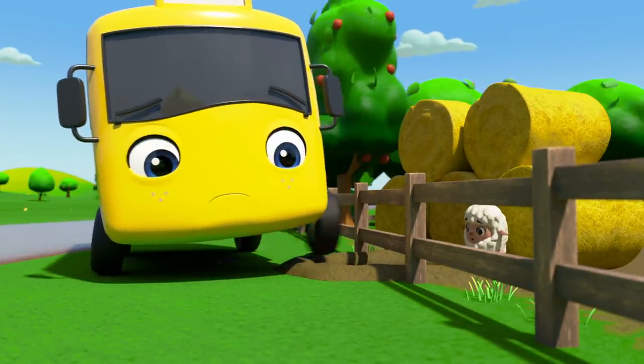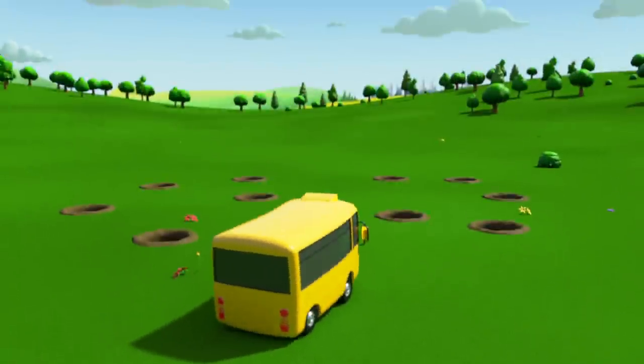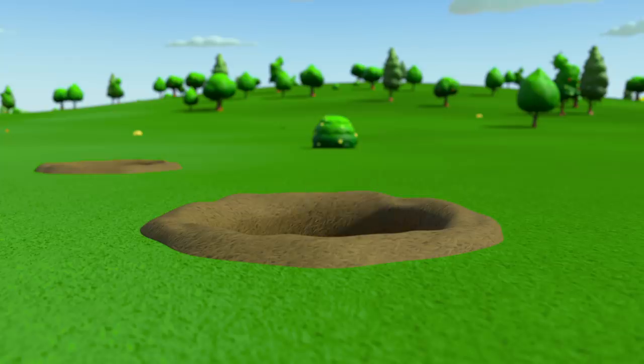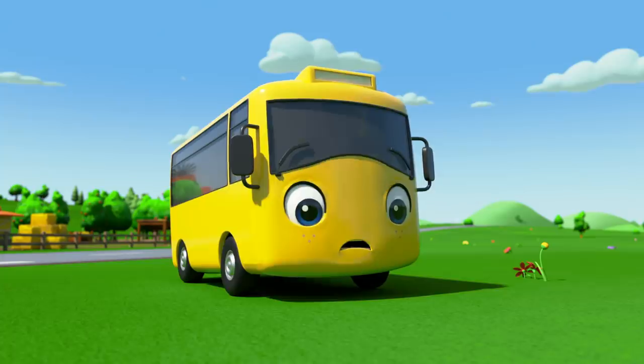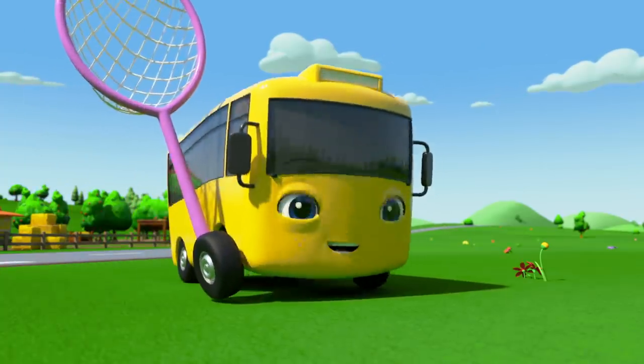Cozy's chasing after her! Buster is blocking the hole so no more sheep can escape. But where's Letty gone? Oh no — she's hiding in all these tunnels, and Cozy is chasing her! How will they catch her? Buster has a plan — he's got a net! Working together, they can catch Letty in no time!